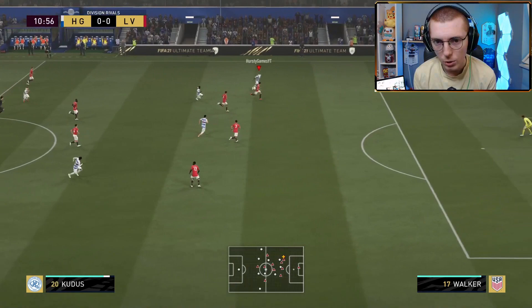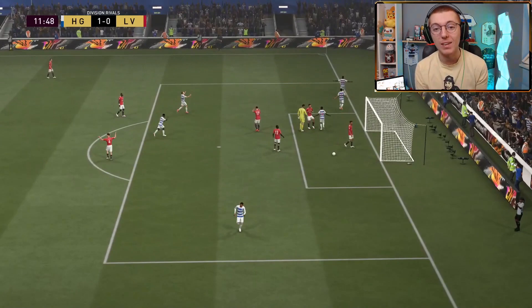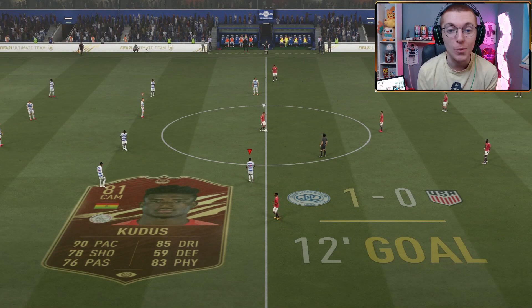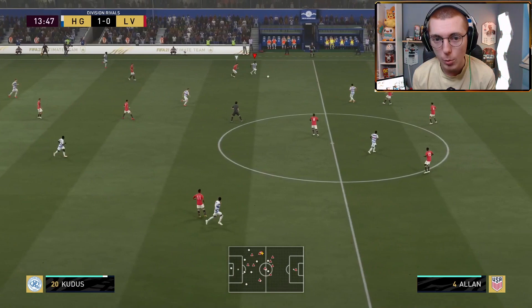Kudus makes that run and just about has the beating of Carvajal here. We play it inside to Malon, back out to Kudus, he dummies it first time and takes the second shot. I wasn't actually expecting to get that - I think he nutmegged Diego Carlos, played it through his legs. Lovely stuff, I wasn't expecting the goal that early. That wasn't really my main focus - my focus was can he be a good player out wide to make goals, but he started off by scoring one.